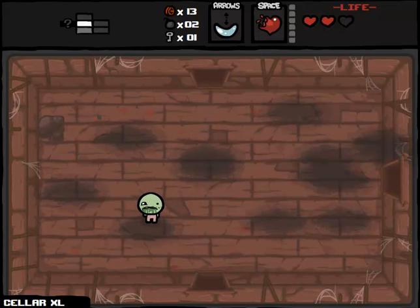Hey everybody and welcome back to Let's Play the Binding of Isaac. You might be noticing a little bit different starting screen here. Normally I start at the title screen, go through the whole preamble — Wrath of the Lamb, Fork 1.48, etc. — but now I've got Cheat Engine set up, and that kind of necessitates me starting here so I actually have all the starting items I want.